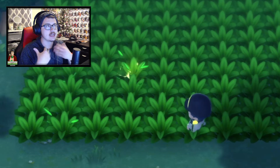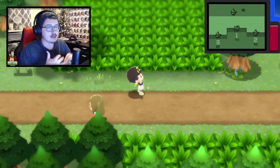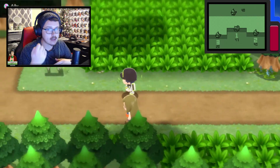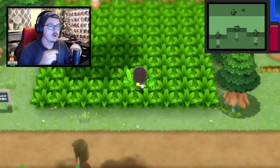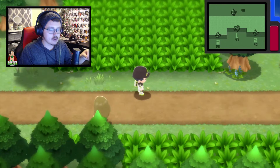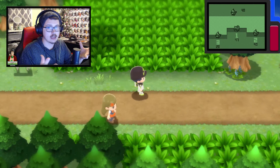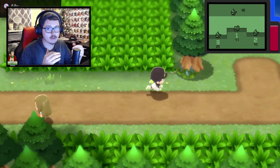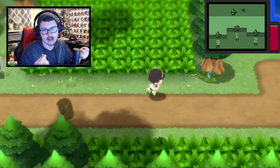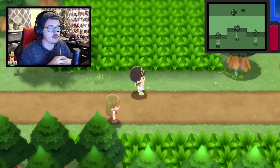You can get a shiny before Chain 40, but it's easiest there. Once you hit Chain 40, instead of just running into every rustling patch and risking that 7% break chance, what I recommend is: if you don't see the grass shining, simply walk out of the grass, reset your Poke Radar, walk back in, activate it again, and keep doing this until the grass sparkles.